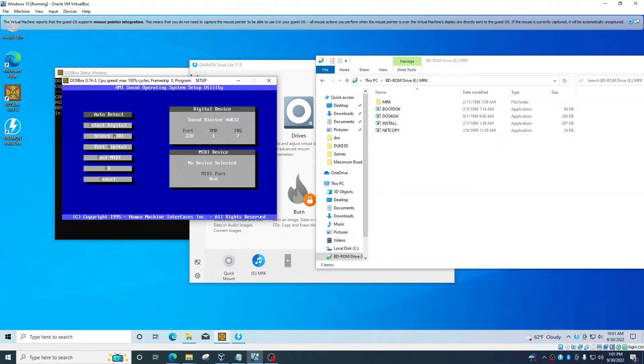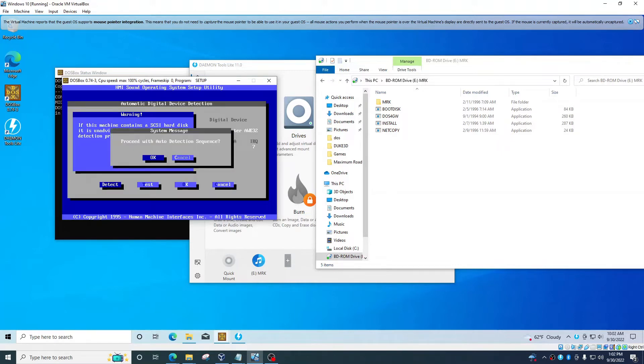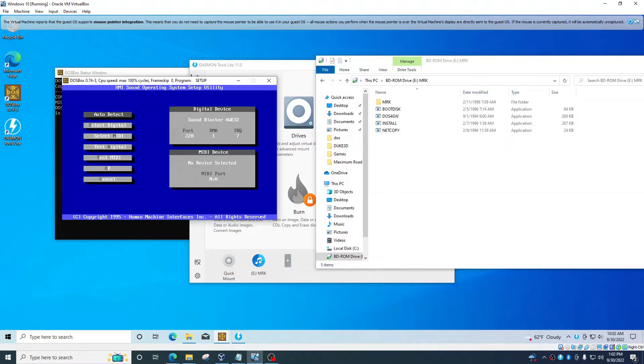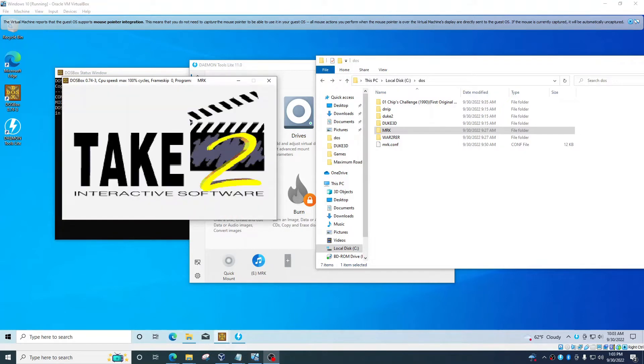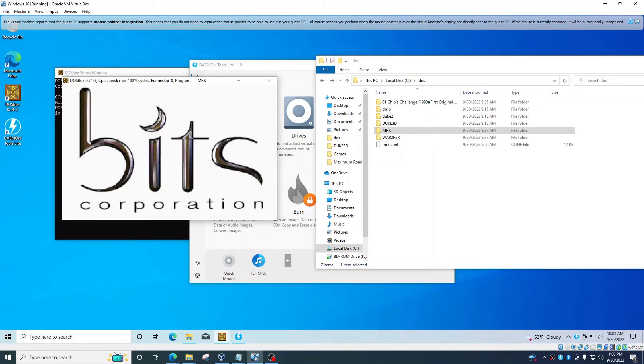It starts installation. Then it gives you all these options — auto detect sound and everything. You want to use Sound Blaster because it's basically a sound card, and almost all games work with Sound Blaster. Click OK — it usually just works right out of the box. Now we're in CMRK. If I hit Ctrl+F10 to get the mouse back and go into the DOS folder, you'll see it made a folder called MRK for you. If you just type MRK now, it will just work — and it does work.